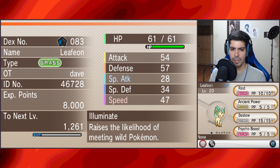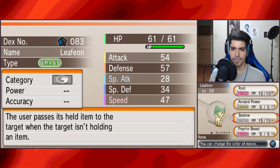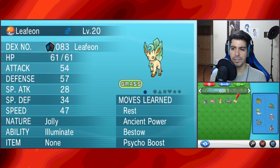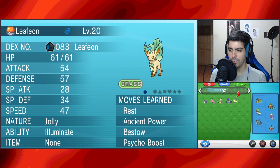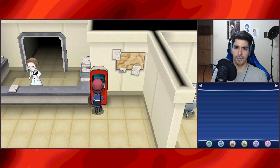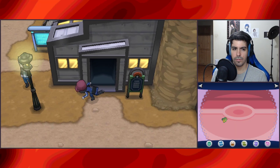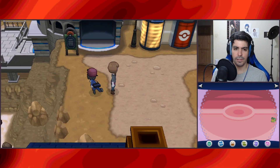Yeah, at least it's not a negative ability for itself. We'll keep the fossils in the box for now. Now we can actually head to the next town. The lady probably got her fossils restored now. Oh nice — we found the Dowsing Mission!